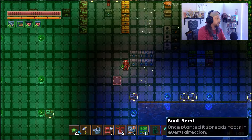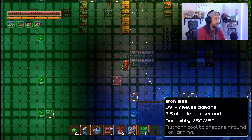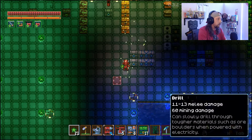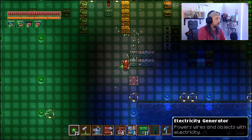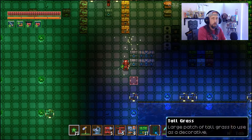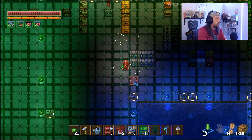Of course, what we're going to need is the root seeds — we have a bunch of root seeds here. We're also going to need a hoe to till the ground to plant the seeds, and a watering can to water them so they grow. We've got our drills, our robot arms, our electricity generators. You'll need a bunch of chests, and you're going to need one of these little plants from the wilderness. Trust me, this is a key item right here that you're going to need.